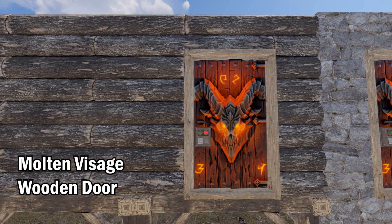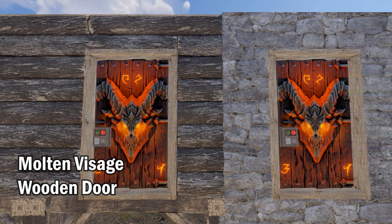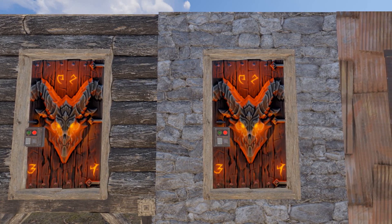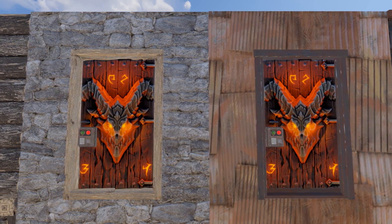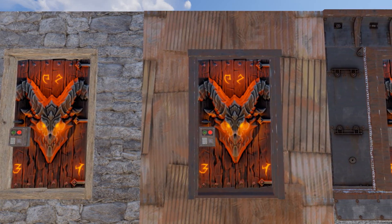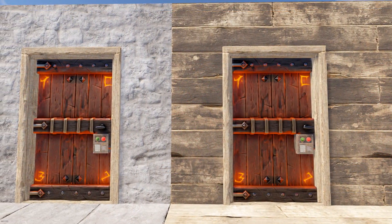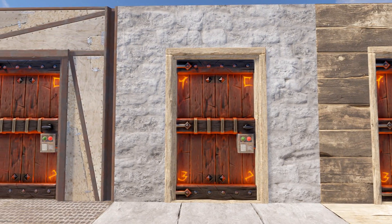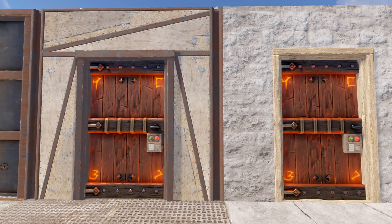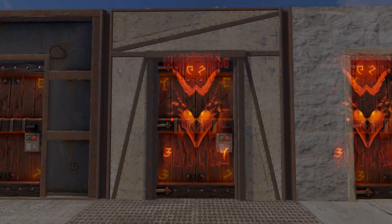First up, we have the Molten Visage wooden door, and what a fan favourite this is. It is so good to have this skin pack on a wooden door. It looks absolutely fantastic. This skin does glow in the dark, and it looks so good — during the day or during night time. I'm so excited that we have this skin back this week. So if you're a fan of Doom, please make sure you get this door.